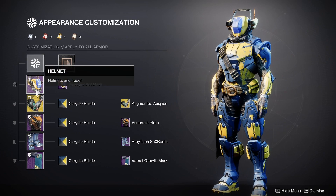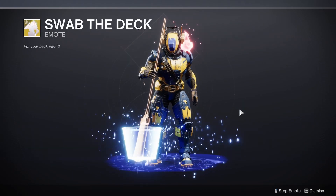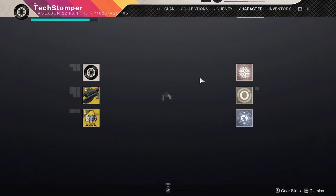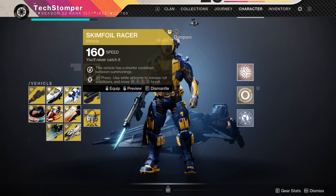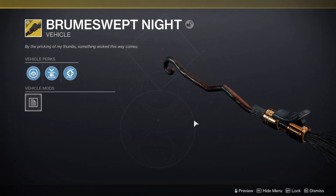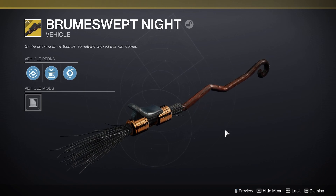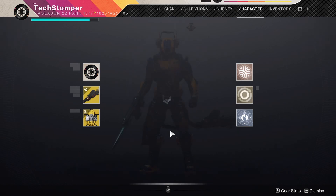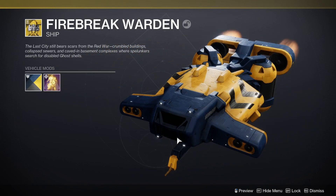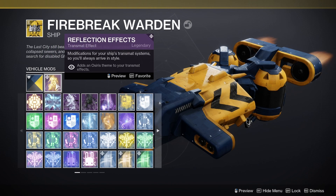I love Sweeper Bot. I wish I had the emote for it — the best I have is Swab the Deck, which kind of does the same thing, but it's not as stoic as Sweeper Bot. I was rocking the Broom Swept Night, because Sweeper Bot as the name entails uses a broom, and then I used the Fire Break Warden, which I thought looked really cool. Cargillow Bristle and Reflection Effects with an Osiris theme.